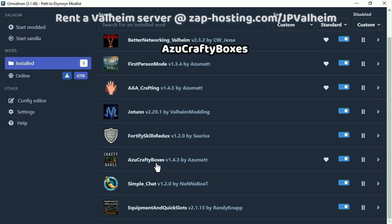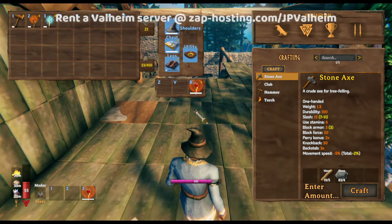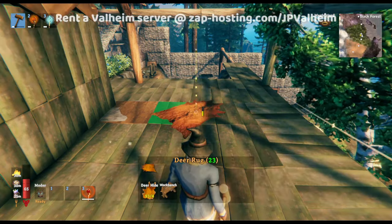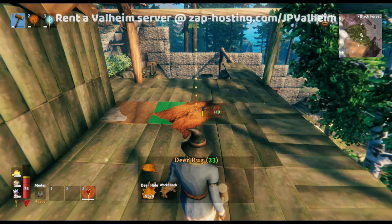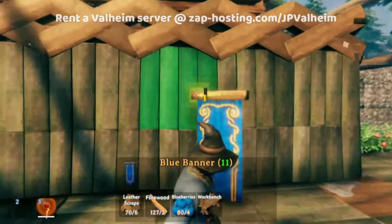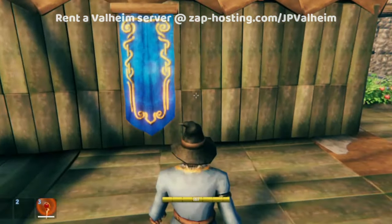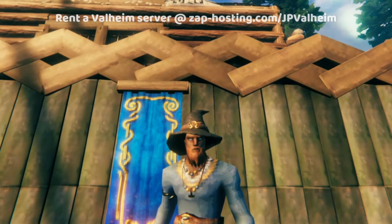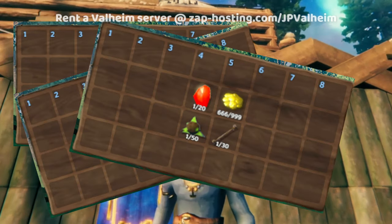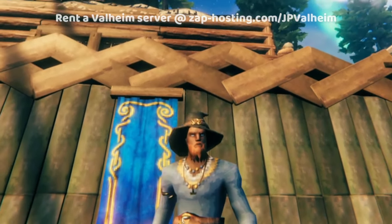Next, we'll look at Azu Crafty Boxes. These mods are really fantastic because they make it so that you don't have to keep everything in your inventory all the time. Instead of being limited to what you can build out of your inventory, you're limited to what you can build out of what is nearby in a chest. As you can see here, I can build loads of stuff — I can build all of this simply because it's stored in a chest nearby. And what this means is you're just going to build more. If you want to build and have fun, use this mod. It's great.